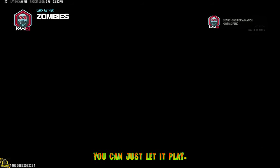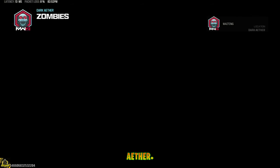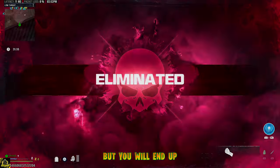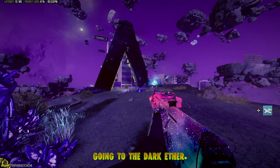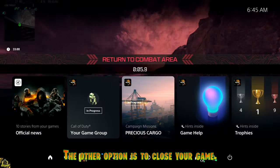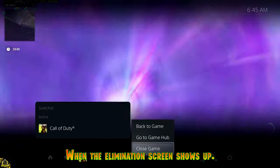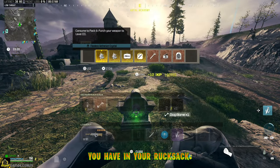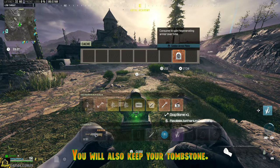Once you're out of bounds, you can just let it play if you're willing to go to the Dark Aether. You will see a red screen saying you're being eliminated, but you will end up going to the Dark Aether. You can do anything you want there and you're still going to keep your tombstone. The other option is to close your game when the elimination screen shows up — in that case you will go back to the lobby and keep everything you have in your rucksack, and you will also keep your tombstone.